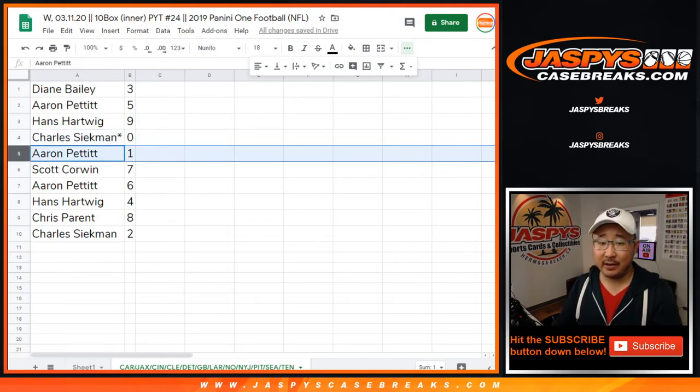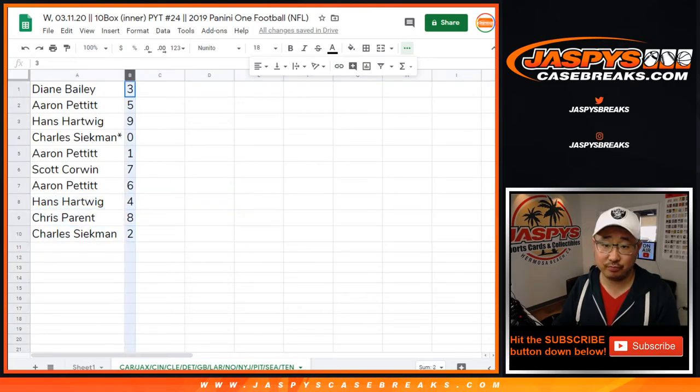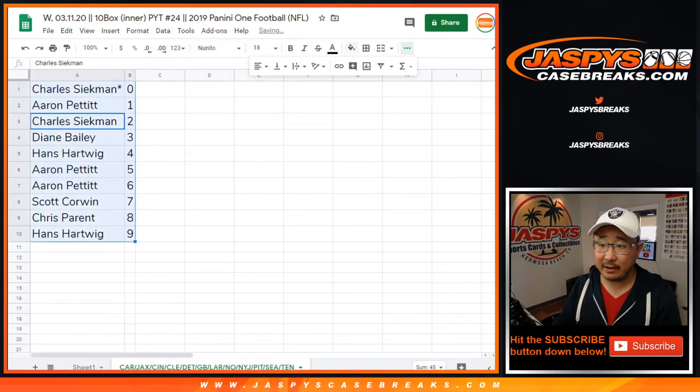Aaron Pettit, you'll get one. Scott with seven, Aaron with six, Hans with four, Chris with eight, Charles with two. We'll order those alphabetically.